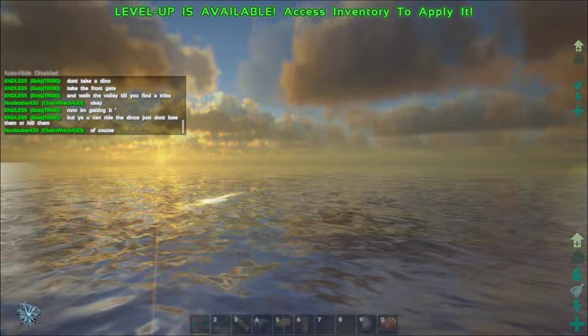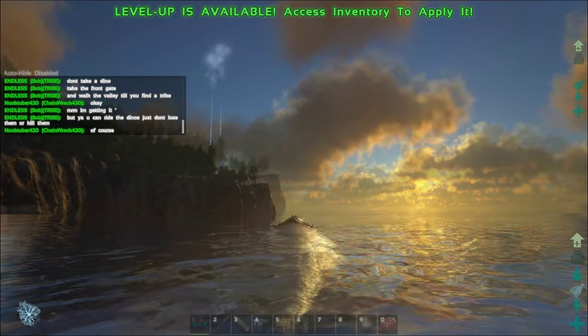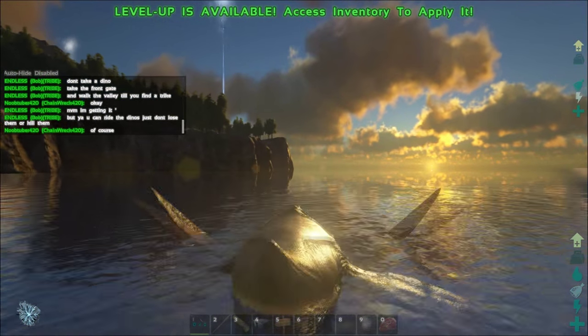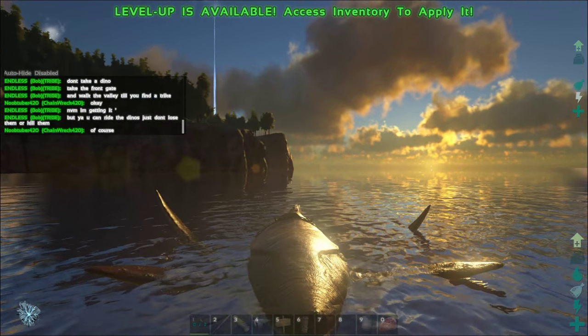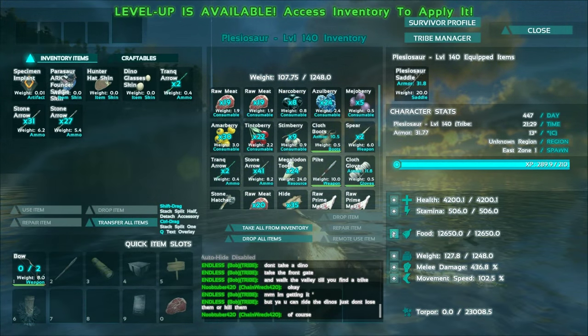Hours later, you finally have your plesiosaur, and now you rule the ocean. This thing's carry weight is insane — mine has roughly 1,300 carry weight with 3k health and 500% damage. I can take on 10 megas in 2 hits and not even feel their damage.